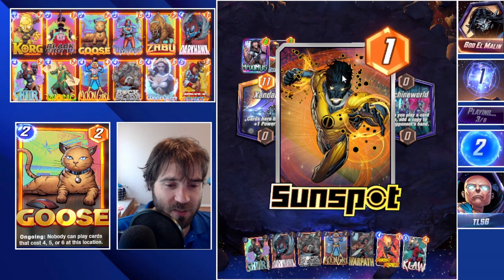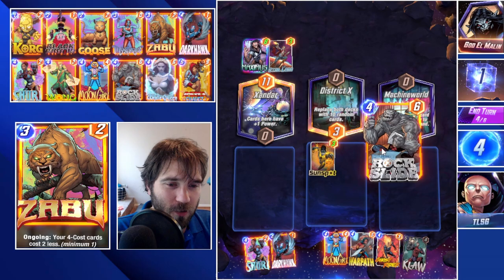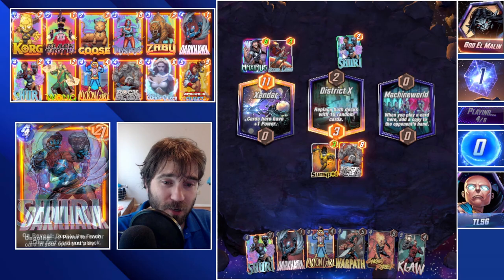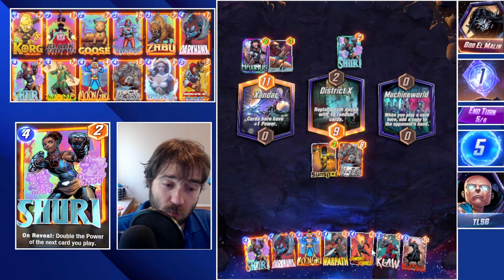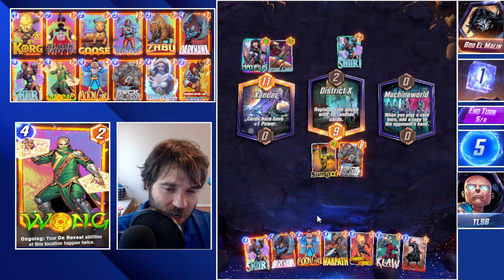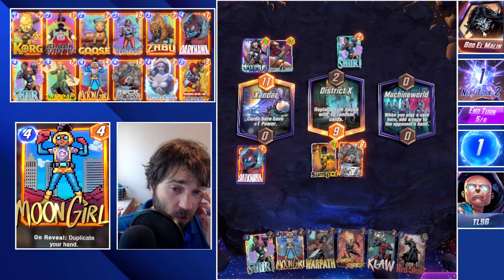They do use a Maximus drawn to two more resources, which means we are absolutely not going to be able to use our Moon Girl here. So we could use Rock Slide — I think we're going to put it into District X, that's going to reload their deck with two rocks. Wow, they had a Shuri already in their hand, which is big. We get a Shuri as well, and then we draw into our Red Skull, which is a typical Shuri play line, but I think we've already invested too much time and resources into this play line.